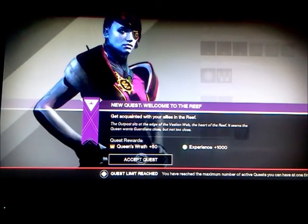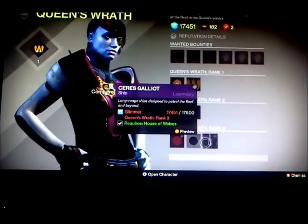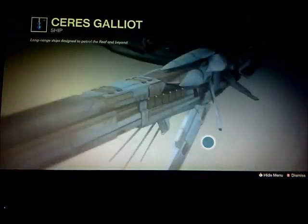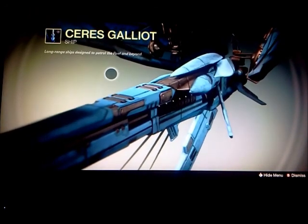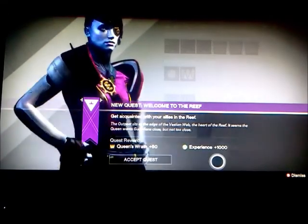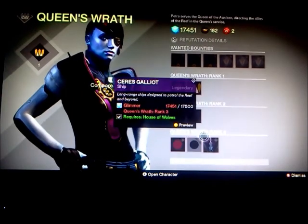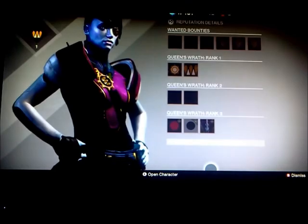You have reached another active quest — you can have one at a time. Oh wait, I got other quests. I have to — oh, are you serious? Oh my gosh. I want that ship. Long range ships designed to patrol the reef and beyond. Oh, that's a perfect ship for me to fly. Queen's Wrath rank 3 — so when I get to rank 3, I'll get to have that ship. Oh man. Okay, forget this — I'm going to get rid of these bounties I really don't need, because I want to do the bounties on the Queen's Wrath. That's what I want to do.